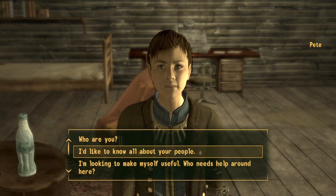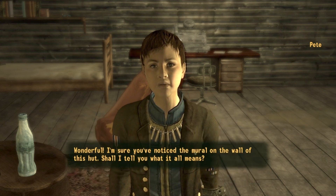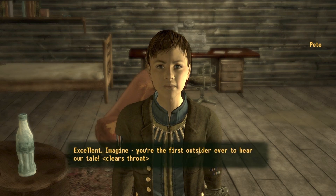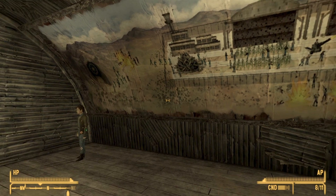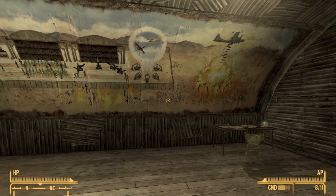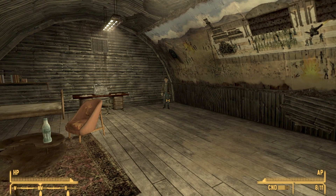Go ahead and speak to Pete and select the second option that you'd like to know all about their people, then say "sure, I can spare the time." Pete will now go off and tell you a story about the mural. I'm going to skip ahead to the portion where he has finished telling the story and I can interact with him again.